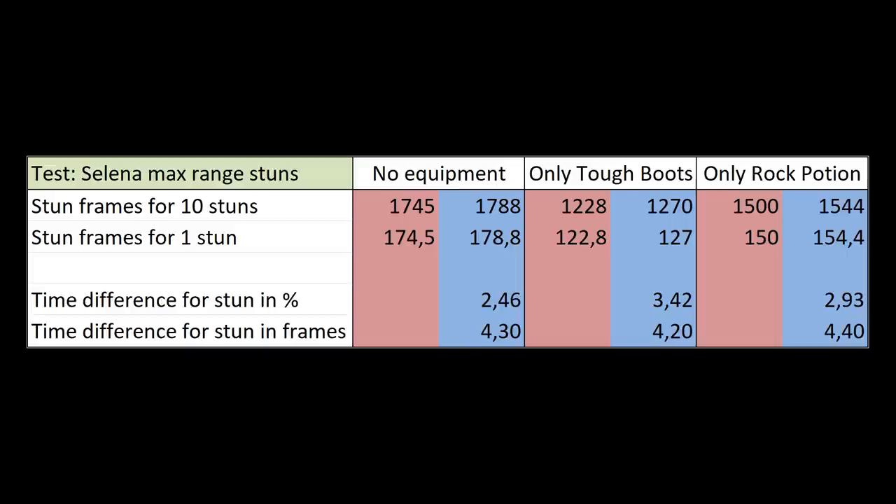I reported this to Moonton. Let's see what happens. In short: you can immune Franco's hook. In custom mode, practice mode, and classic games, you need Tough Boots on the red side and an additional Rock Potion on the blue side. In rank games, the side changes — if you are first pick you always play blue, so you only need Tough Boots. If you are second pick, you also need the Rock Potion. That's pretty unfair, isn't it? In classic, practice, and custom you are stunned shorter on the red side, so in rank you should be stunned shorter on the blue side — but there is no way I can test this in rank. This is something Moonton has to check and fix. I hope you learned something. Cheers!